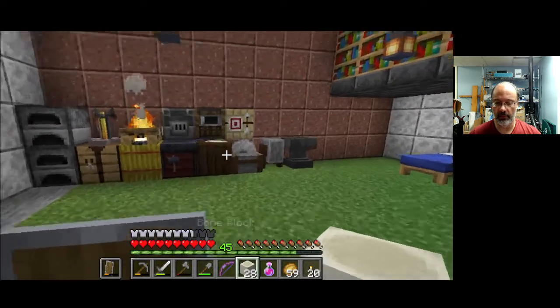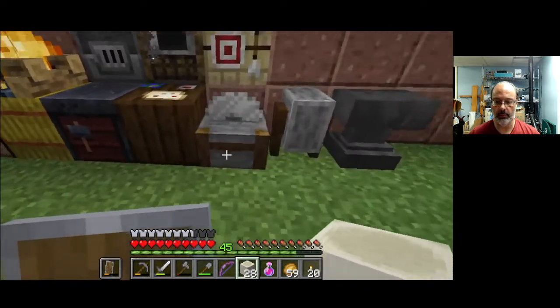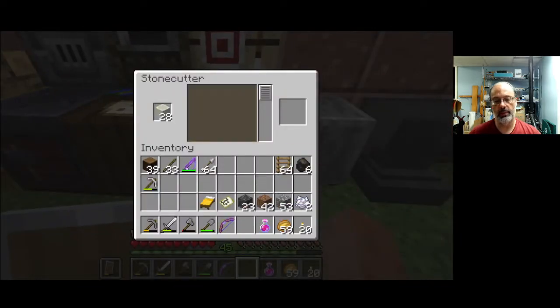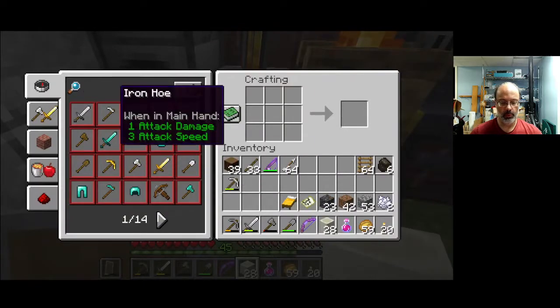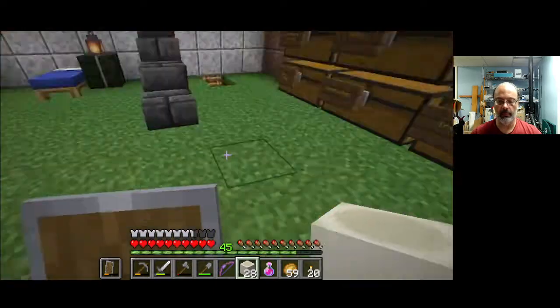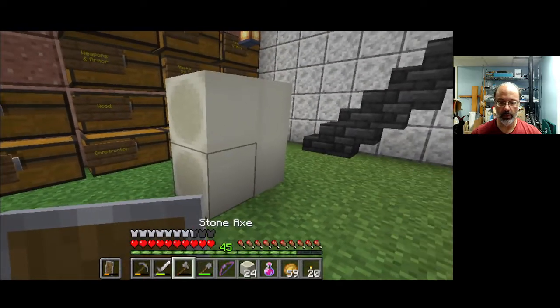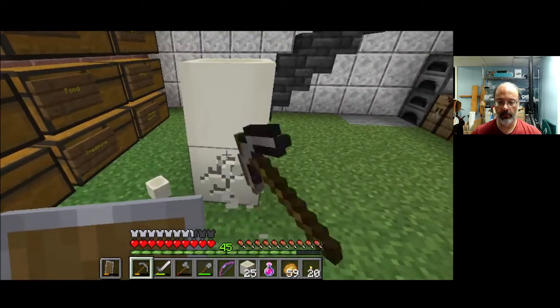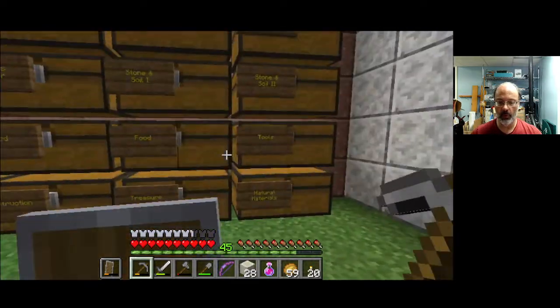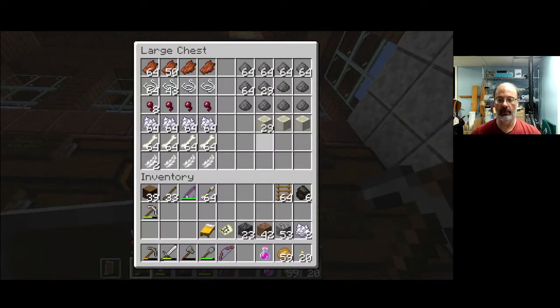I'm not actually sure if that will work in the sense that the diamond might be destroyed, but it's worth finding out. I was kind of hoping that you could do something with the bone blocks and the stone cutter — maybe a decorative bone block — but I guess not. You can build things out of bone, just like wood, it kind of runs two ways. If you're looking to store bones and bone meal, that is the most compact form of storage.